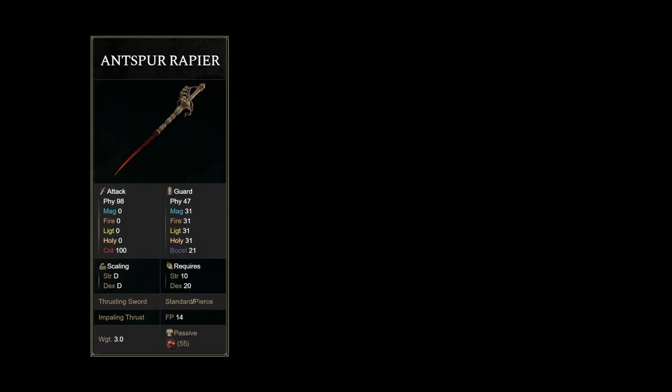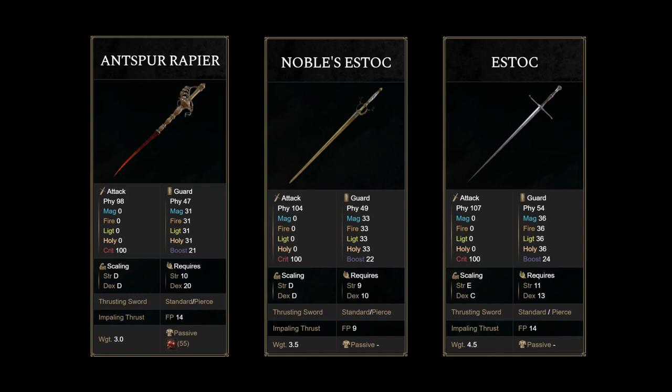Before moving on, I want to discuss a few other thrusting swords. First, if you've been looking at the numbers, you'll realize the Antspur always loses out on AR regardless of the infusion, but not by much. It is quite a strong rapier as it's one of the few weapons infusible despite having Scarlet Rot. Since Scarlet Rot doesn't scale to Arcane, I only suggest running Scarlet Rot weapons when you have more than one source of Scarlet Rot — like power-stancing Antspur Rapiers. Another weapon to discuss is the Noble's Estoc, which weighs one less than the Estoc and is longer by a few pixels of range, but tends to lose out on more AR. They share the same moveset and both scale better to dexterity, so even if you invest extra points for weight requirements, the Estoc will still easily have the AR lead — for optimization purposes, the Noble's Estoc would be eliminated.